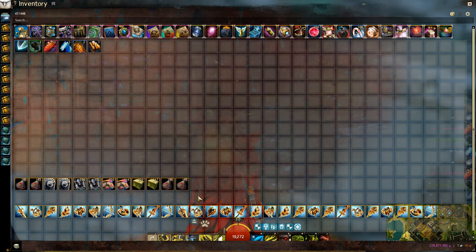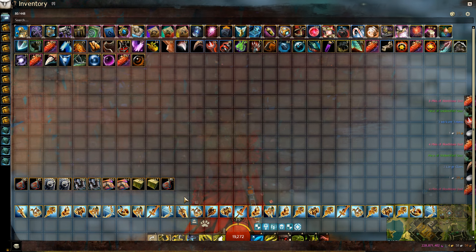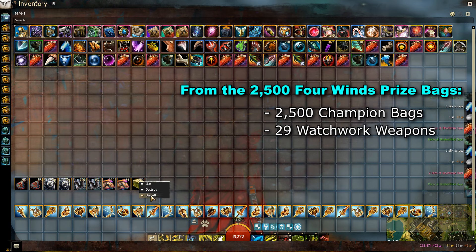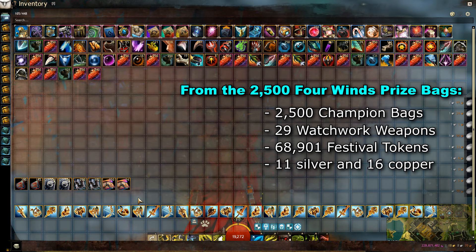Alrighty, that was all the 4 Winds Prize Bags. I'm just going to quickly open all the champion bags. Since you always receive 1, that is exactly 2,500 champion bags. We also received 29 watchwork weapons, almost 69,000 festival tokens, and 11 silver and 16 copper in liquid gold.